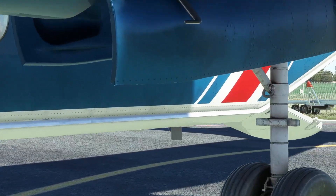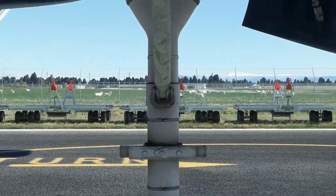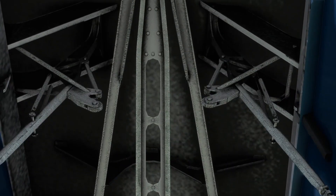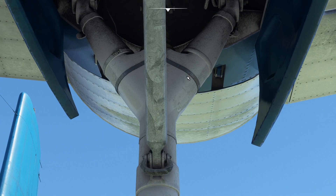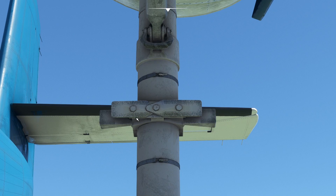Coming up into the landing gear and the gear bay, it all looks pretty dirty in here. It's pretty low res inside the bay, but most people aren't going to be sticking their heads in here. We've got some nice dirt and grime on the gear, a little knuckle there, dirt and grime all around.